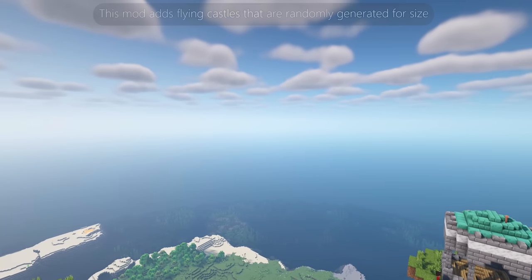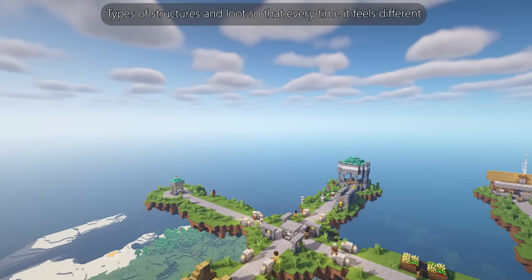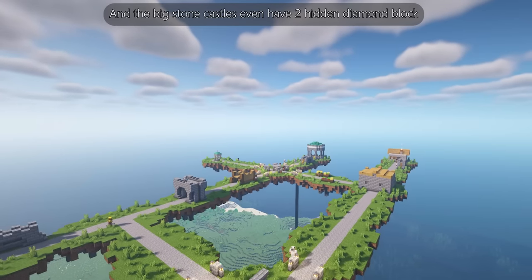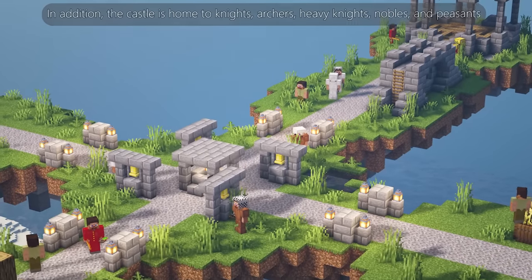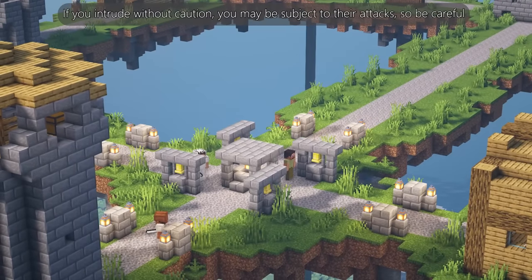Flying Castles adds flying castles that are randomly generated for size, types of structures, and loot, so that every time it feels different. The big stone castles even have two hidden diamond blocks. The castle is home to knights, archers, heavy knights, nobles, and peasants — if you intrude without caution you may be subject to their attacks, so be careful.